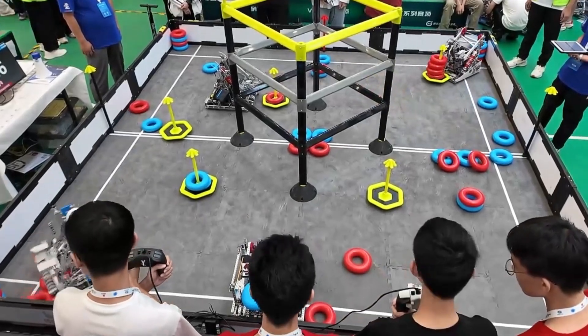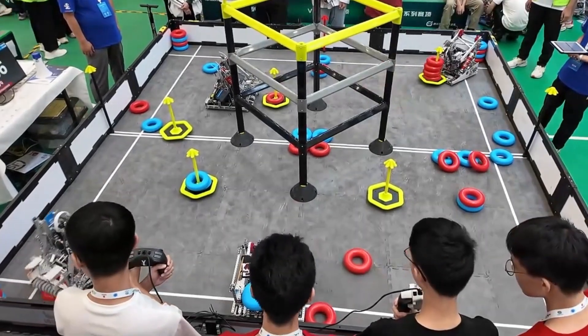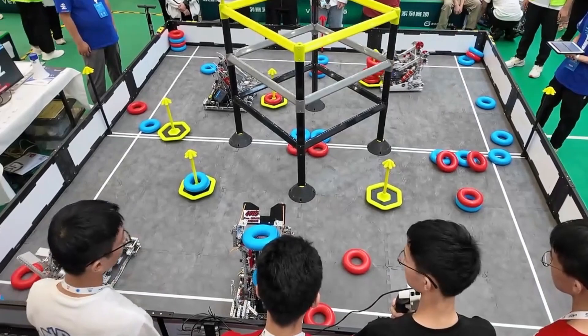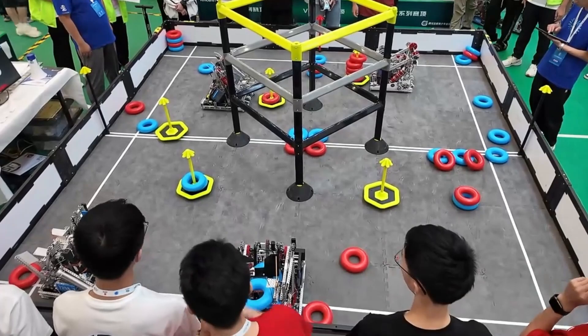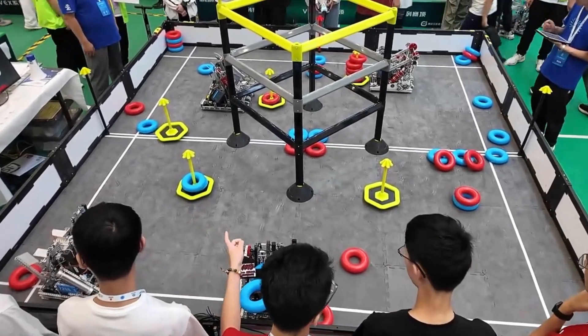I'm interested to see Blue with their doinker. I think the code here was trying to get those rings out of the corner, which is really, really good — getting in the corner. But Red really destroys them here, almost getting a full goal. I think that's five out of six on that Red goal in the far corner.